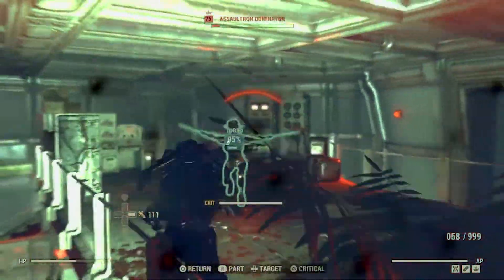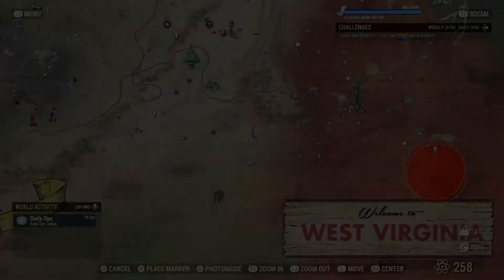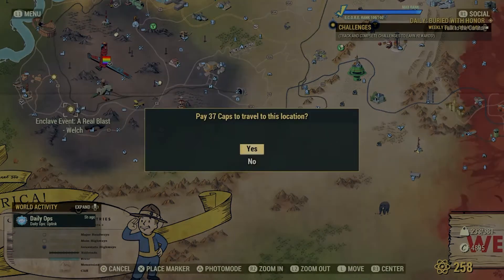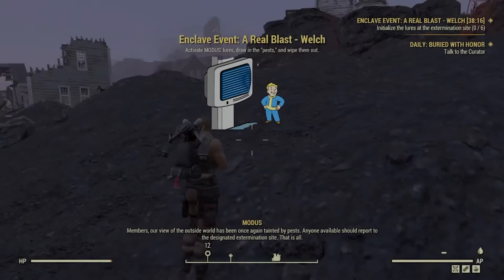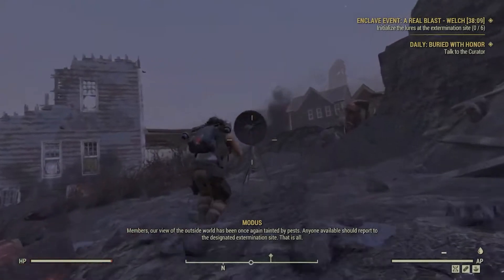I think this is a good build for lower-level characters, and it's a build I'm going to incorporate on another character too. For this one it works out pretty well for most events I go to. So let's check it out — we're going to go down to the Enclave event, 'A Real Blast,' down in Welch. I've run this event a lot. Most people have if they've done the Enclave storyline. Let's see if we can sneak through here without firing a shot.